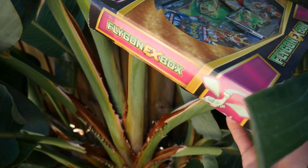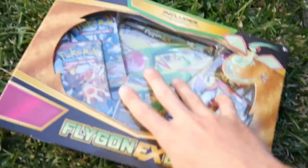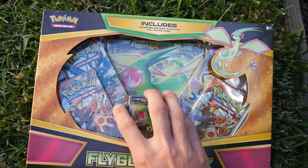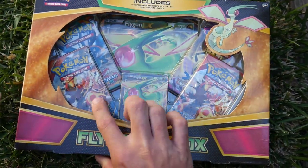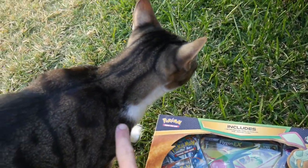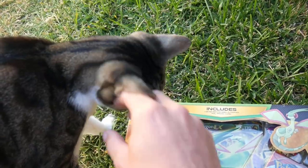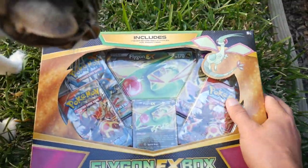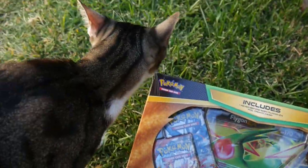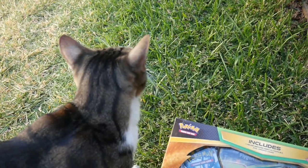Look at the dragonfly, and now it's on the ground. We have a Flygon EX box, and look at that — that is Furious Fists. We have two Primal Clash and a Phantom Forces. And then look at the cat — that is Leo. But this is insane, we're gonna head back into the studio and open this one up. Do you like that one, Leo?